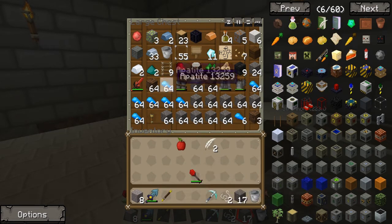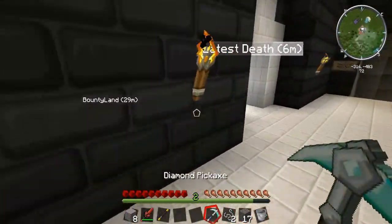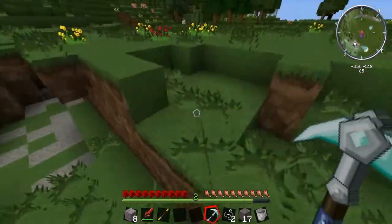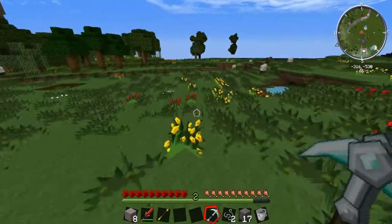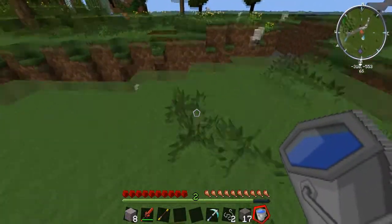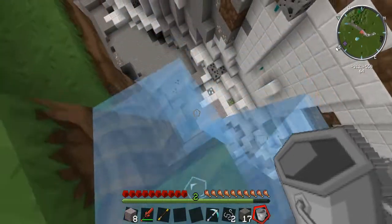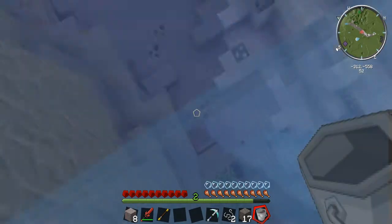I found up here a ravine full of ores. The red stuff is rubies — get those, they're the same strength as diamonds but just don't last as long. There's only two. You could have a nice ruby sword. Bruce Wayne is down here though. What's this white ore? Possibly tin — it dropped like six things. Or maybe aluminium? I'm not sure, there are loads of ores that look the same.